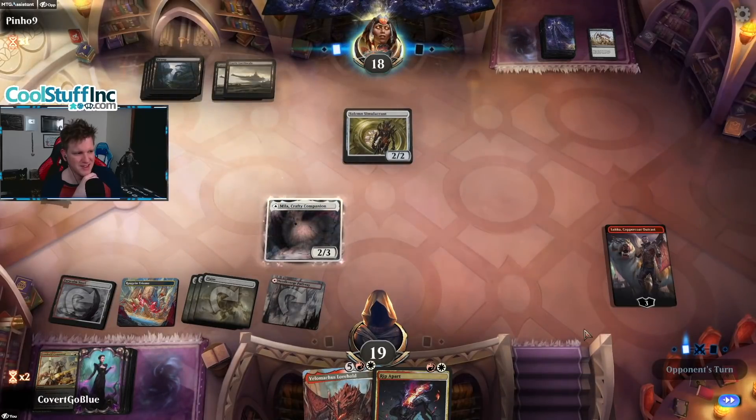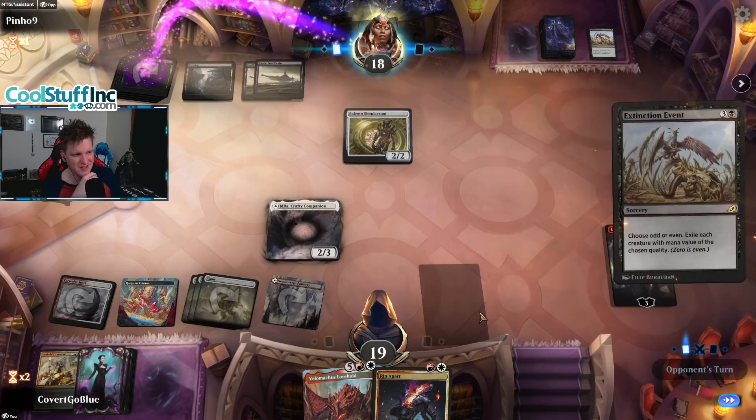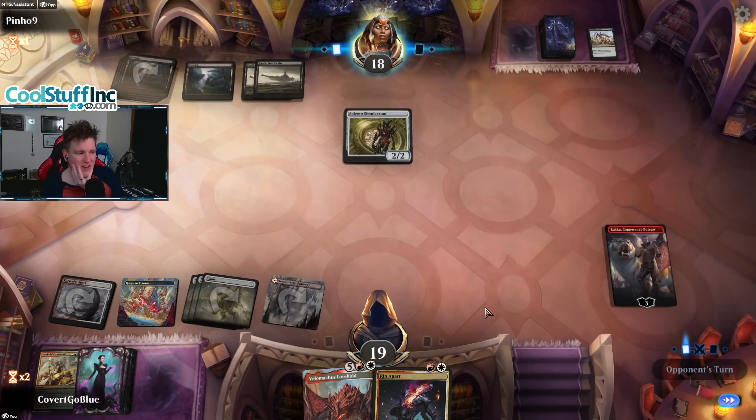Mila! Nice. So if they attack Luka, Luka gets a counter. If they target Mila, we draw a card. If they target Luka, we draw a card. Good stuff. It was gonna be good stuff, but I guess not.